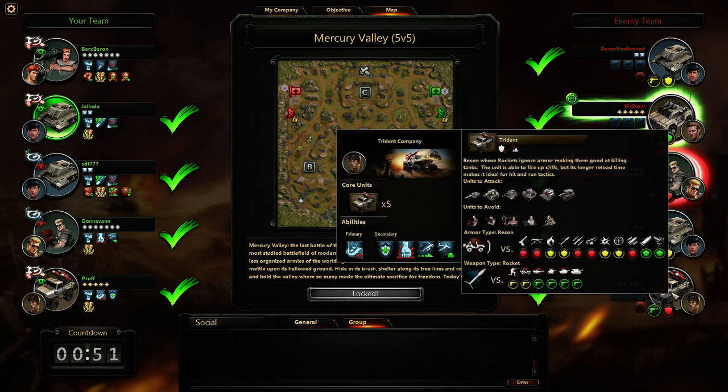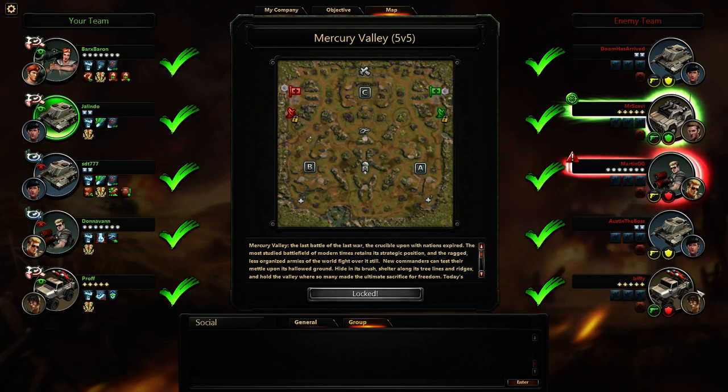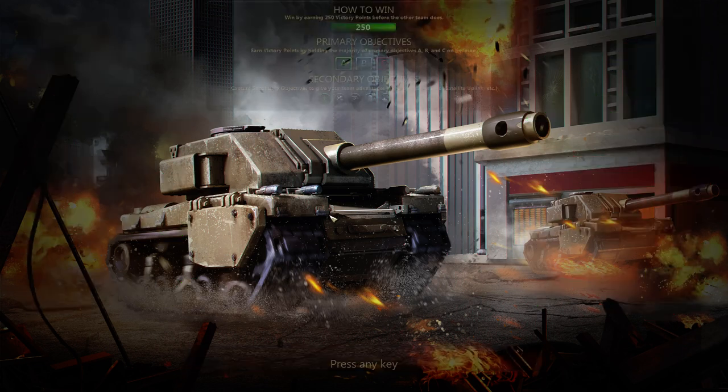We don't damage Biffy very much, and their weapons are strong against me. So we would blow each other up very quickly is what Biffy would do there. But Mr. Scavey is a perfect target for me because he can't really damage me and I can damage him a lot. Same strategy as the last episode you've probably seen.